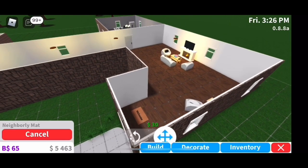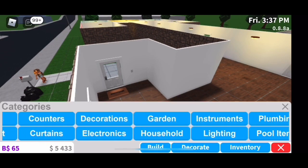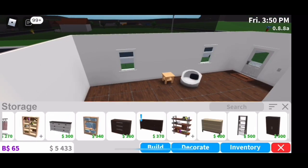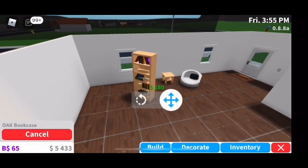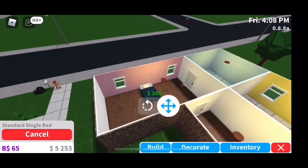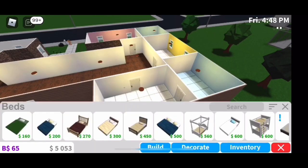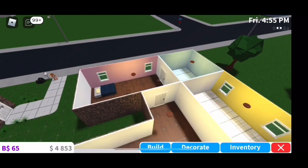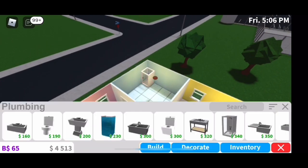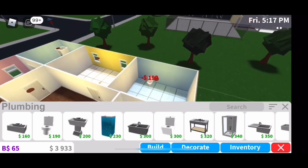I found the welcome mat and put it inside facing the door. I was going to put it outside but that was kind of weird. Now I'm going through adding little things like the bookshelf. Then I switch over to the beds — I picked the second cheapest bed and added the same bed to the guest room. Then I got plumbing stuff and put in the shower, toilet, and sink in the bathroom.